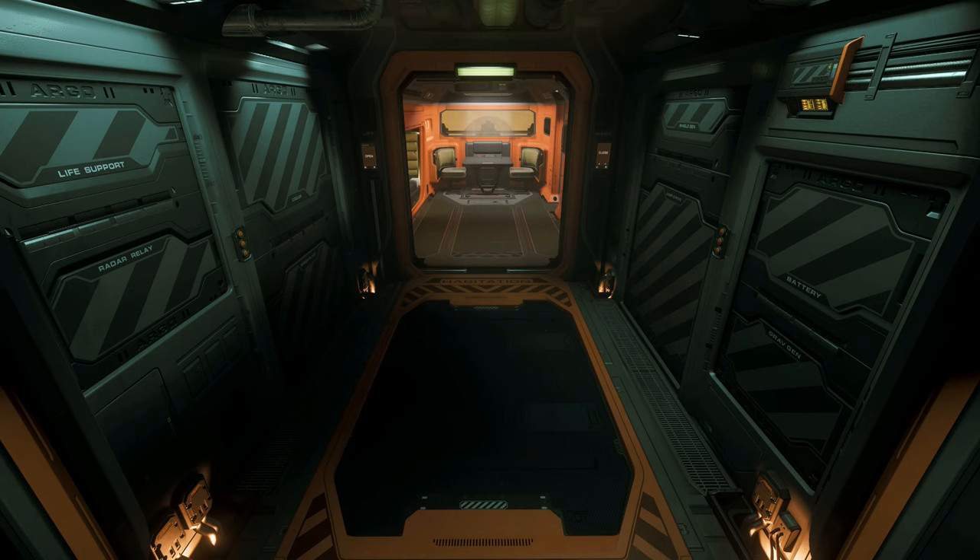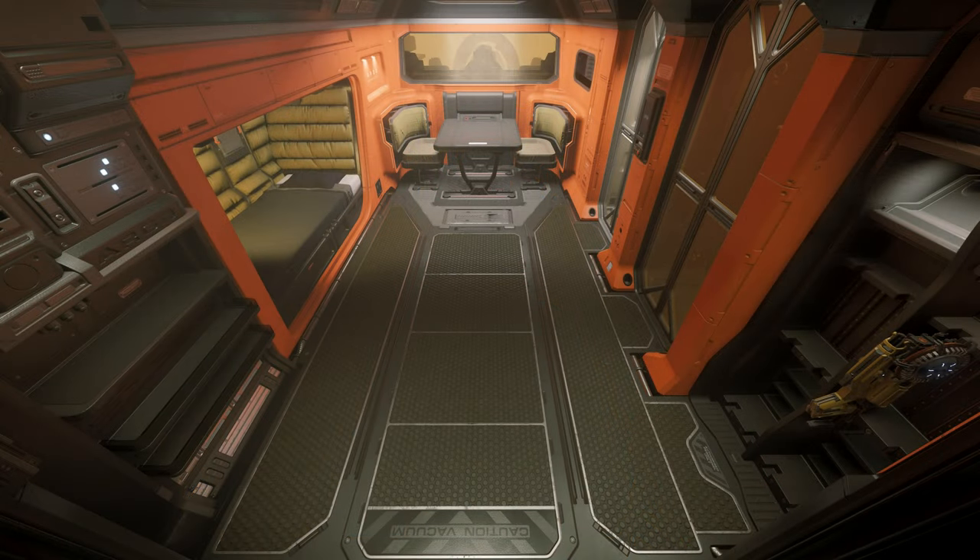Directly behind the cockpit we have the component area of the ship, where we have easy access to repair anything that gets broken. Resource management is on its way, and there's plenty of space to get these components fixed. It's going to be extremely useful just to have them right behind the pilot seat, especially as this ship has no weapons.